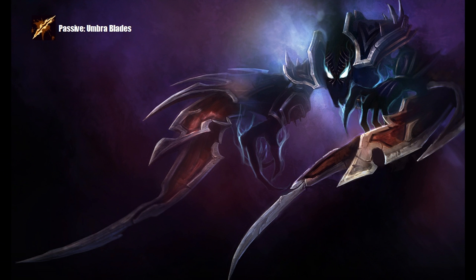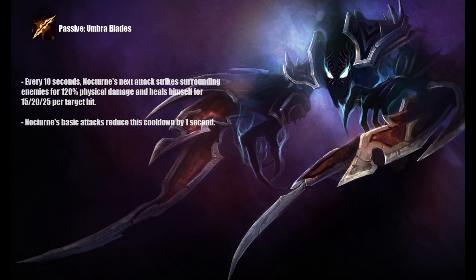Nocturne's passive is called Umbra Blades. Every 10 seconds, Nocturne's next attack strikes surrounding enemies for 120% physical damage and heals himself per target hit. Nocturne's basic attacks reduce this cooldown by 1 second. His passive is what makes him stay longer in lane or in the jungle. The extra damage can also help you out quite a lot when fighting enemy champions.